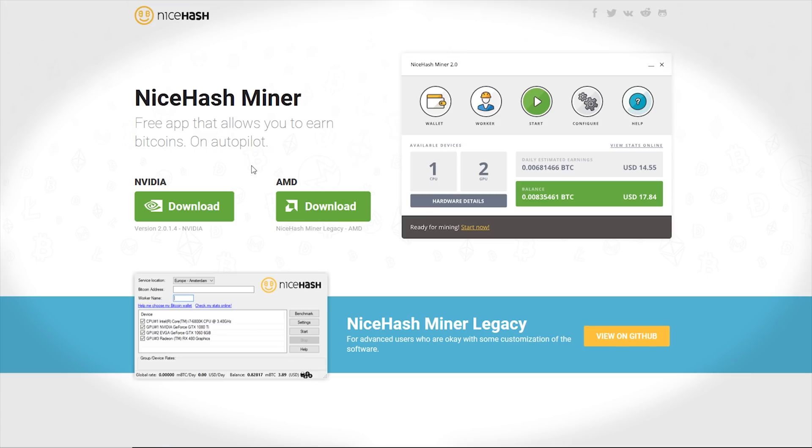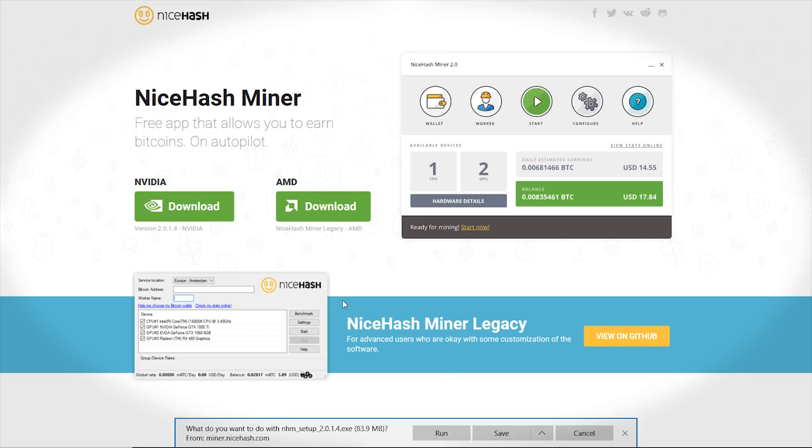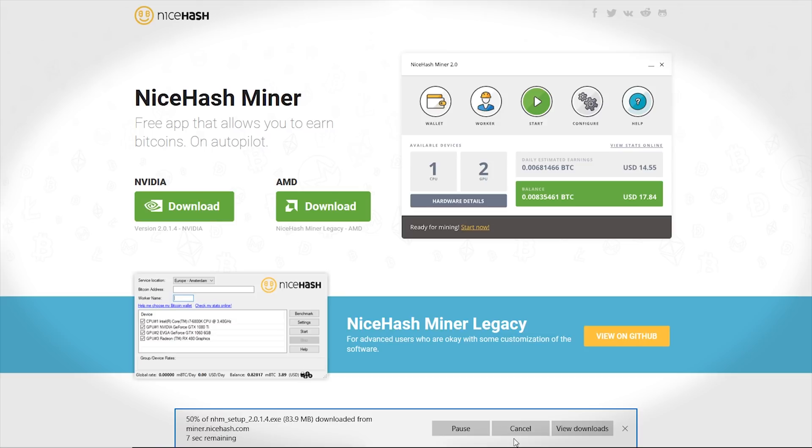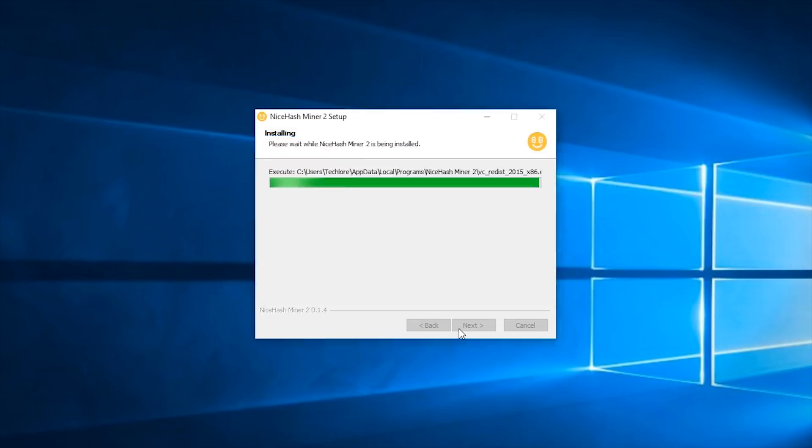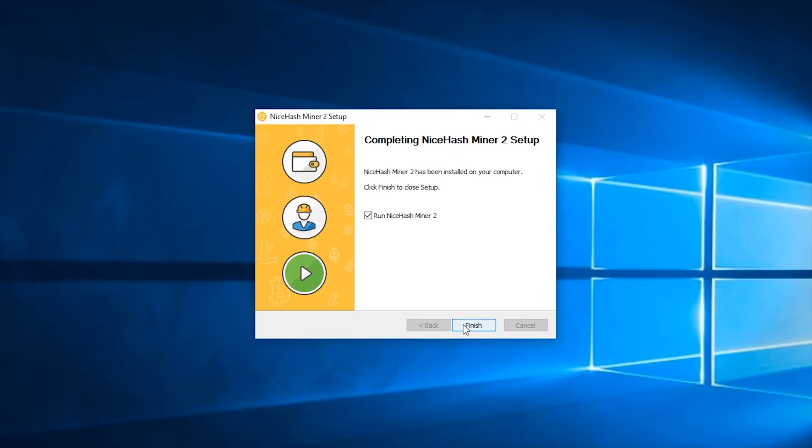Next, we need to get the NiceHash program on your computer. Go to their official download page, which I'll leave in the description, and download and install the program. It's extremely common for antiviruses to pick up NiceHash as a threat, but this is a false positive, so add an exclusion in your antivirus. I promise you it's safe.